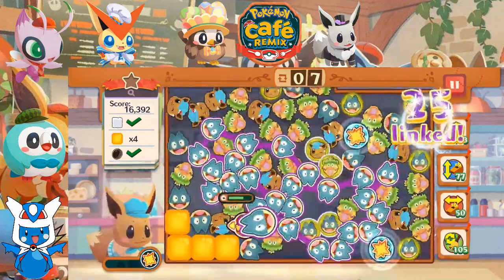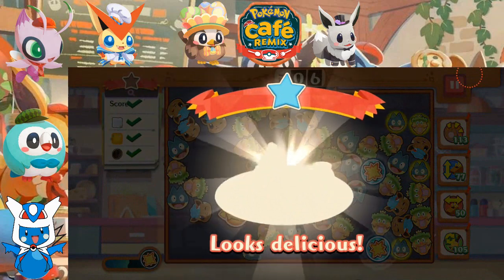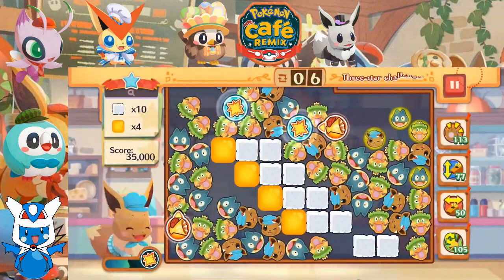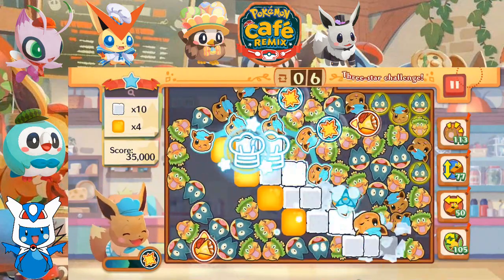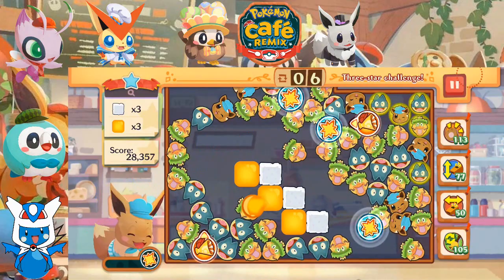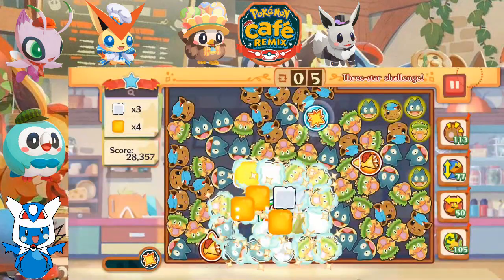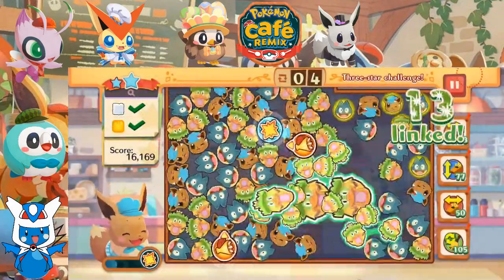Now we just need to get our score up and get rid of this honey. We got two skills up, six moves left, three star challenge. Let's get this done — get rid of all these sugar cubes here. Let's just get rid of everything with a skill. Beautiful. Now we just need to get our score up — that should be nice and easy.